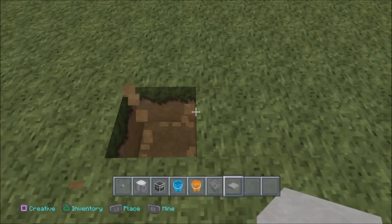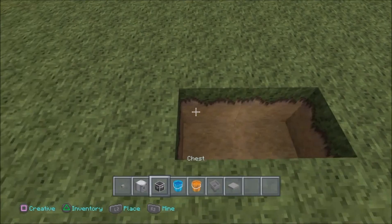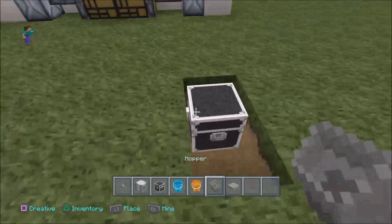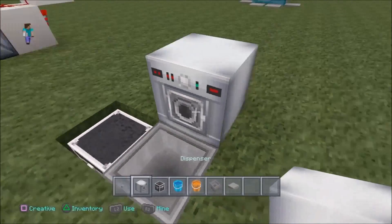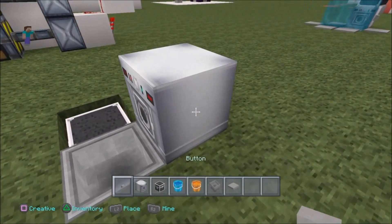If you'd like to know how it's built, let's just put two holes in the ground like so. Put a chest here with a hopper, crouch placed into the chest. Then you want to get out a dispenser and whack it here. And put a button on the side.